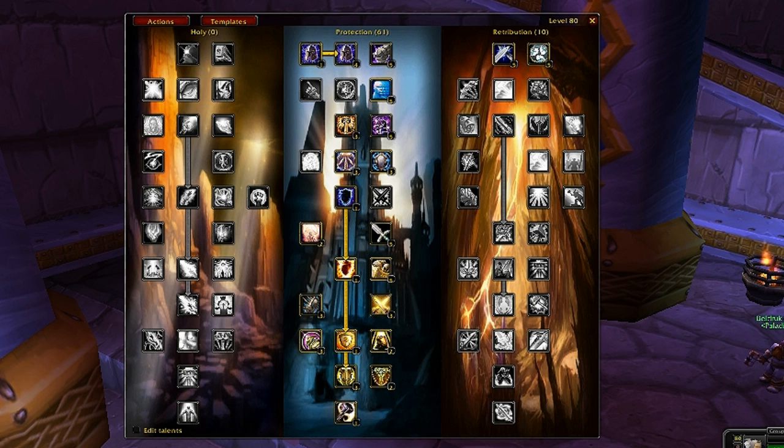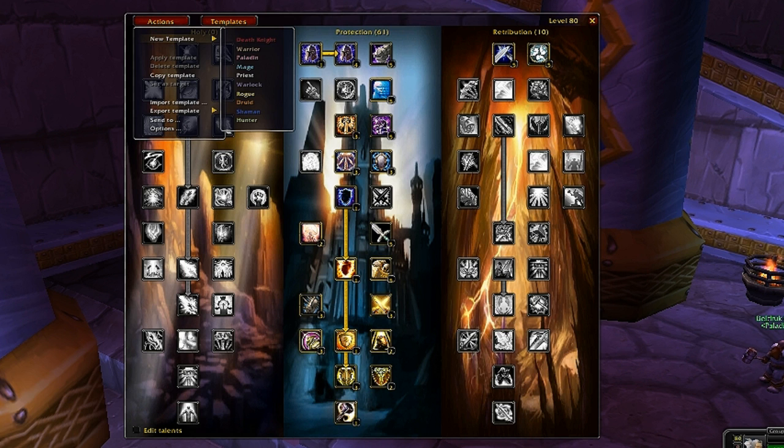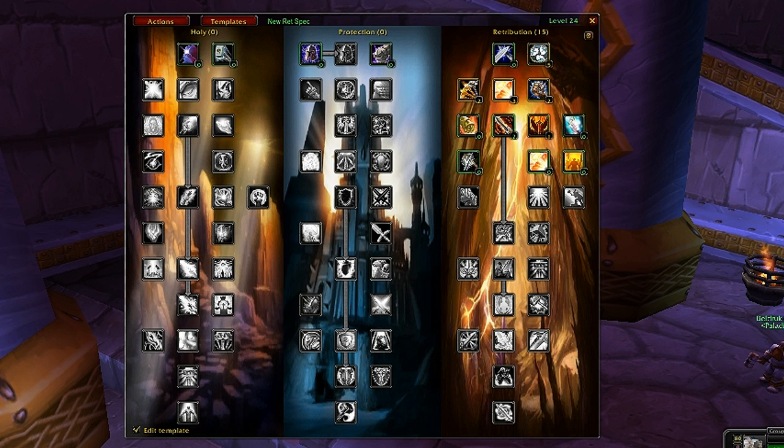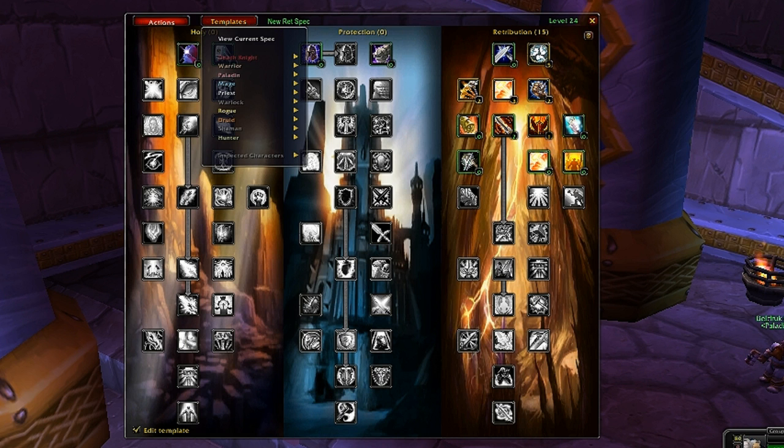Let's go ahead and create a new template for my paladin. Say I want to make a new retribution spec - I go to Actions, New Template, Paladin, and it will create a new template for me. Come up here, type the name, press Enter, then click Edit Template and you're able to put in points to create the spec you want.